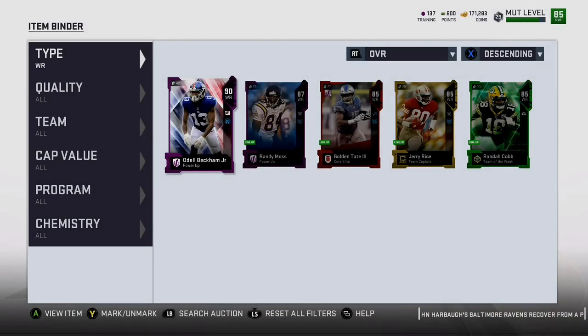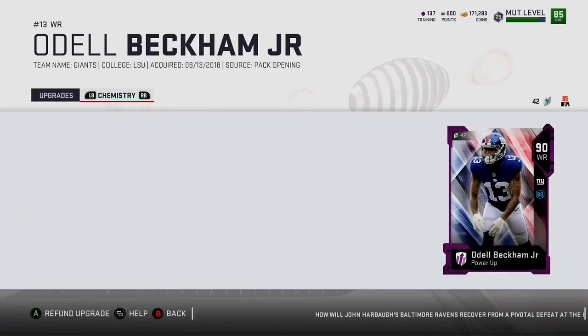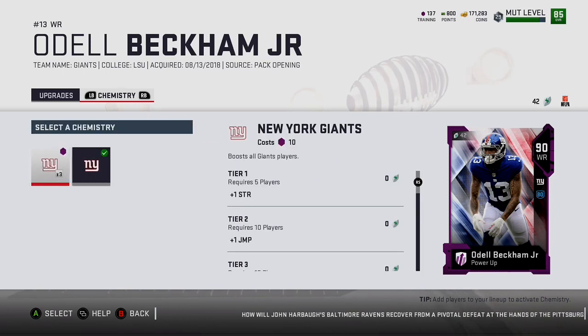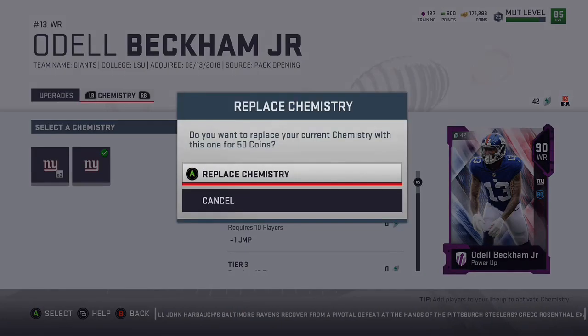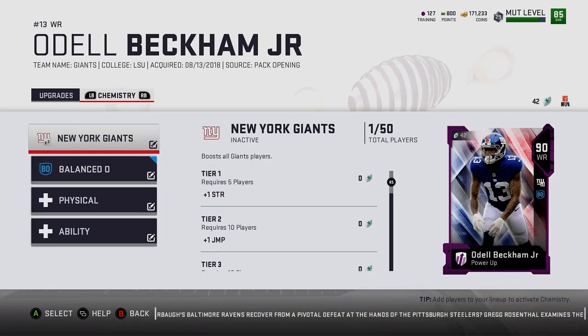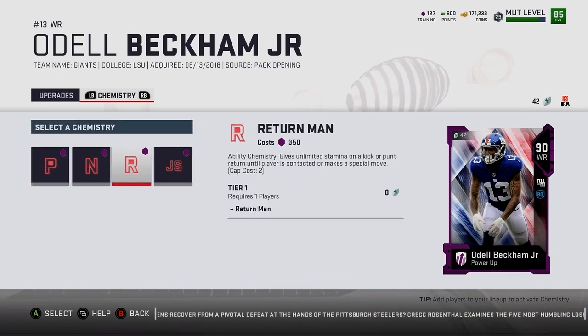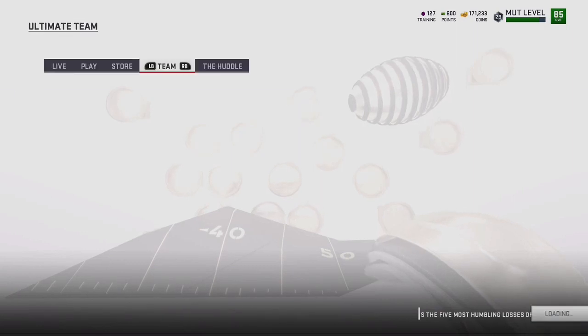There's another prime time performer Odell you can pull — he's super crazy rare and I'll probably never pull him in my life. So there you go, 90 overall Odell power-up. He has a bounce ability — New York Giants times three — so I might as well get that for him too. I'll probably have quite a few Giants players on my team. There are some other power-ups but they cost a lot of training points, so maybe eventually.